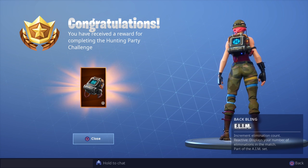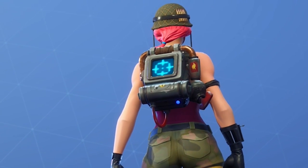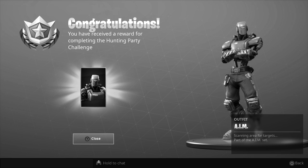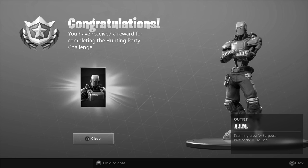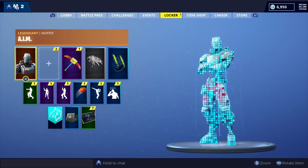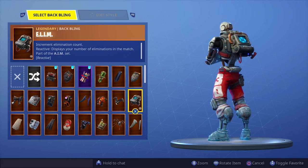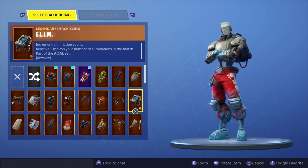We have the elim back bling, which is an increment elimination count — that's what it stands for. It's reactive and displays your number of eliminations in the match, part of the AIM set. Then we have the man himself, the AIM skin. He's a legendary skin and he's actually quite bulky. Of course we're gonna put his back bling on which makes him even more bulky, but it's really cool. I wish it was slimmer, but nonetheless it's a very cool skin.